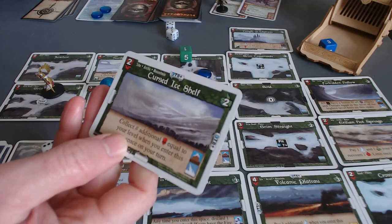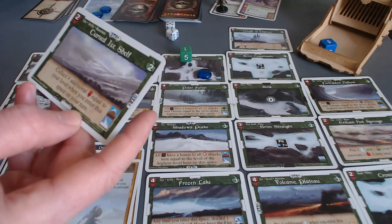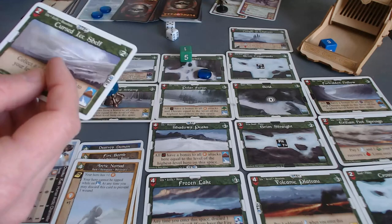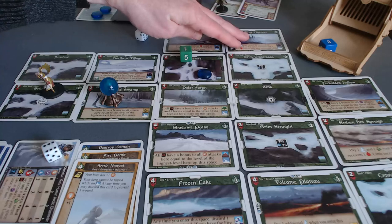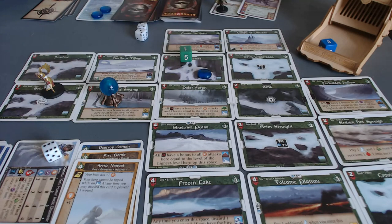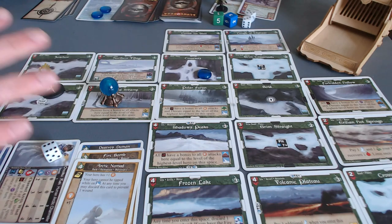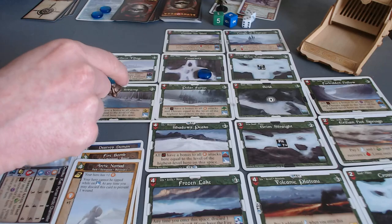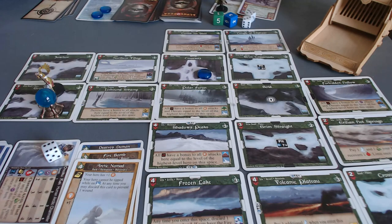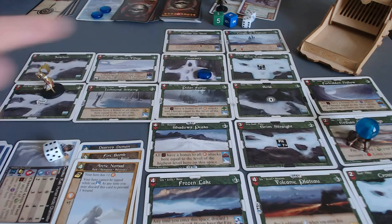Next turn — Cursed Ice Shelf: collect additional peril equal to your level when you enter this space. I don't want to go there ever. I'll put it up near the Ice Witch's castle. I just don't want to visit that neighborhood of the Ice Witch's realm. I draw the card, place the card, and move the Winterize token to the next space. I don't let it be on the same card as the player because that makes it useless.